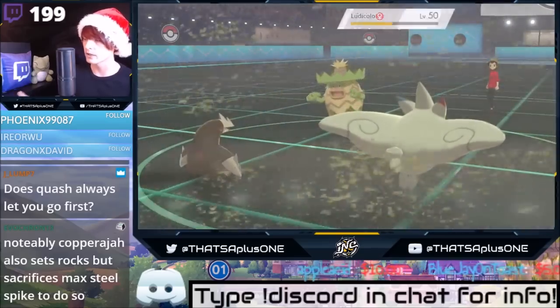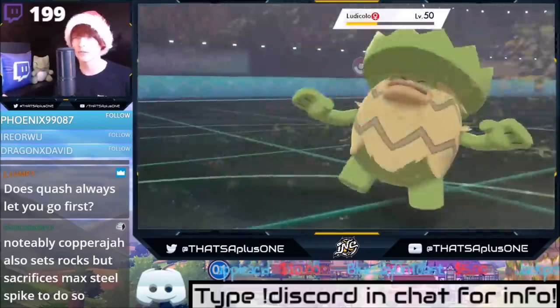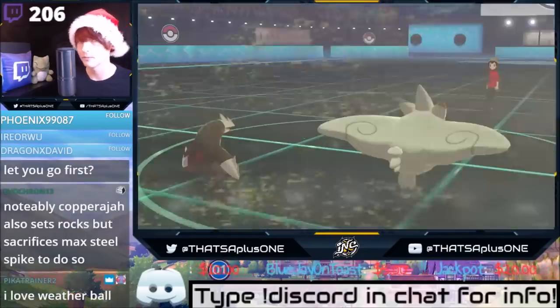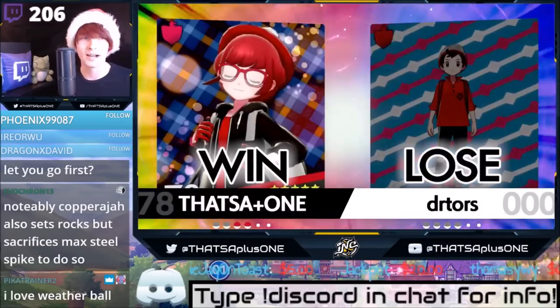What Quash does is it makes the person, once targeted, go last in the move bracket — automatically go last. Sableye lets it use Quash first, which is really, really good. So yeah, we take those. Great use of Quash that game — Quash just won us that game. People have to wise up to Quash. One of the best moves in the game.